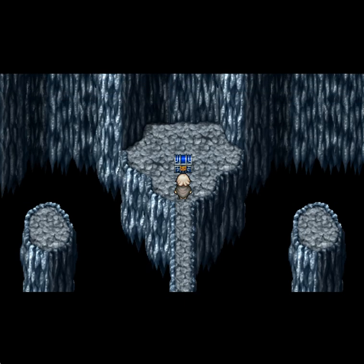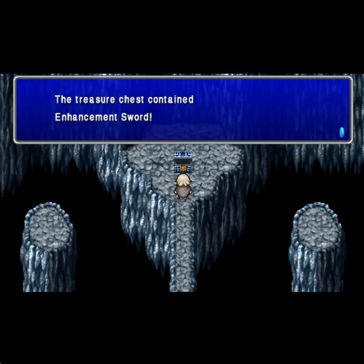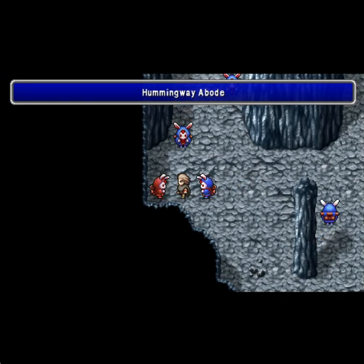Now we have a couple items here: there's another set of Diamond Armor, Diamond Gloves, Diamond Helm, Diamond Shield, an Enhancement Sword, and a Proof of Courage. I don't think we actually have an admin type for this one. We've got the Enhancement Sword — I'm going to go ahead and get all of them. This is just one of the two dungeons for this area. The first dungeon does not have an admin type; the second dungeon does. I need to double check off-screen and let you guys know. Until next time — adios amigos.